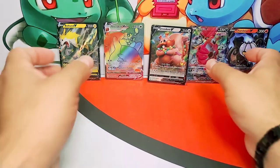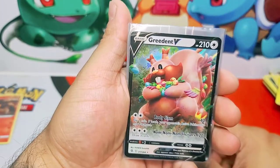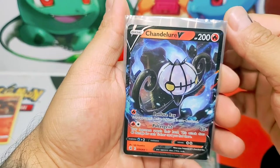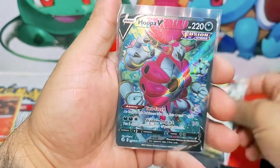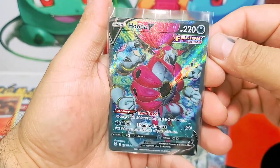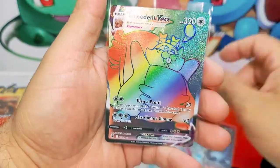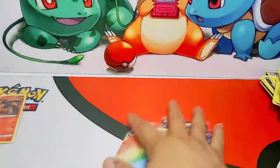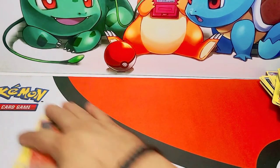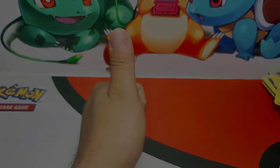That's it guys, let's see what pulls we got today that are worth the effort. Alright — Greninja V, good pull. Gengar VMAX, that's another good pull. Zekrom V, that's a beautiful pull. This Hoopa V is an amazing pull — full art. And a Greedent VMAX rainbow rare. Nice! Alright guys, well that is it for today. Thank you for watching. Please don't forget to like, subscribe, and turn on the notification bell to be notified when I upload new videos. Stay safe, stay cool, see ya!